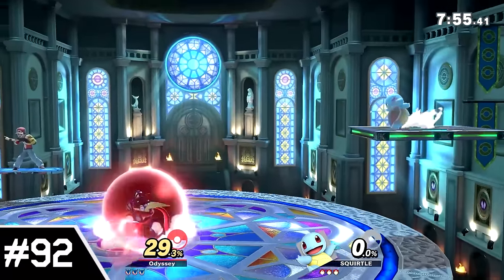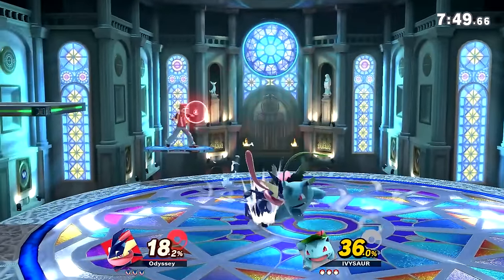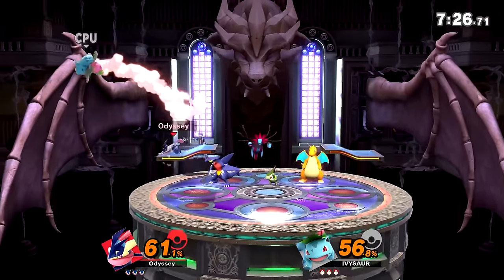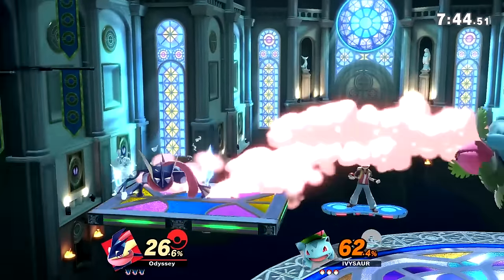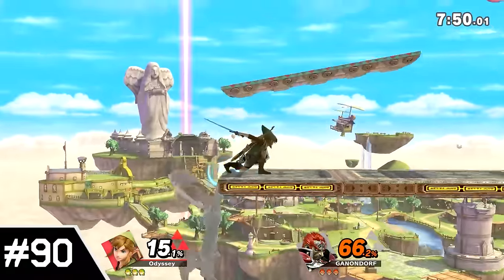Number 92: Kalos Pokemon League. This is our first tournament legal stage of the video. Obviously, tournaments play with hazards off, which is why we don't have to deal with the transformations here. Unlike the upcoming Pokemon Stadium stages, the transformations here I find to be really obnoxious — pretty hard to ignore. Plus, this having a good default layout just makes the gap between the hazardless and hazards version much larger. Number 91: Woohoo Island, and number 90: Skyloft. Both of these have some pretty good platform layouts in their default version. I wouldn't even be too upset if these were made legal at some point. However, with hazards, they could travel to different locations based on where they're from.